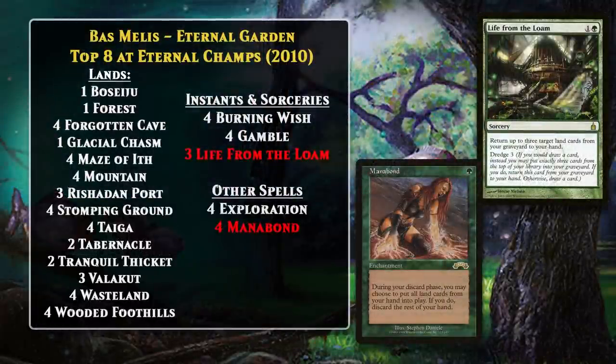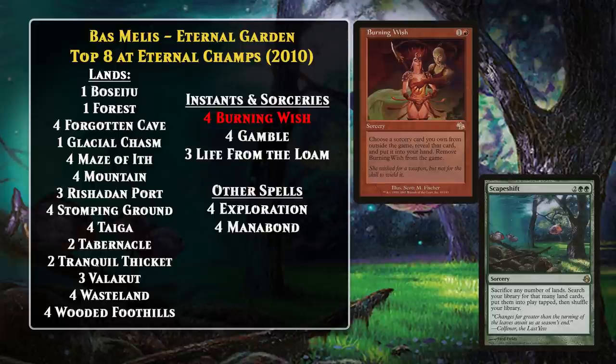In 2010, at the Eternal Championships, Boss Mellus top-8'd the event with his Eternal Garden deck. While this wasn't exactly a Scapeshift deck, the card was an important part of the deck's game plan. More generally, this deck was a lands deck — it ran more than 40 lands and also used Life from the Loam to get serious value out of them. It could use Life from the Loam with Mana Bond to put a ton of lands into play. However, the deck doesn't really have a main deck win condition, and that's because of Burning Wish — it lets you grab a card from the sideboard, and that's where Scapeshift comes in. You could wish for it out of your board and win the game on the spot.